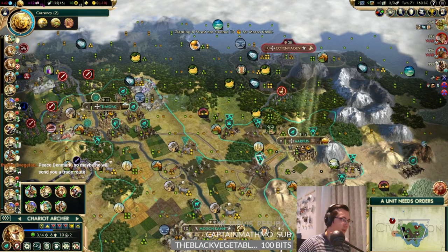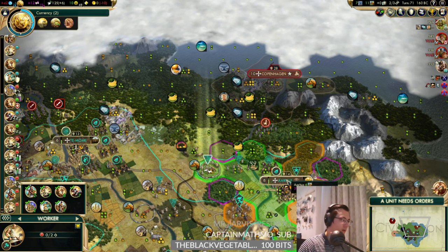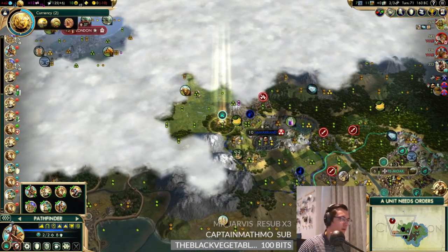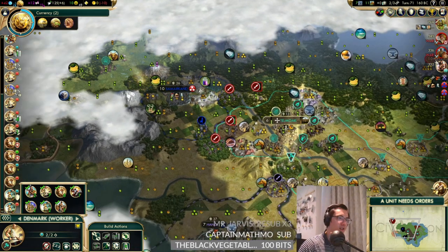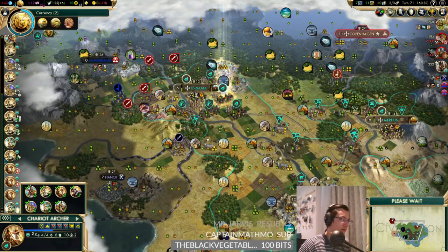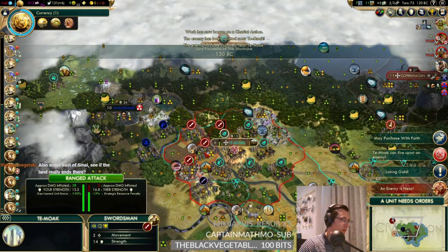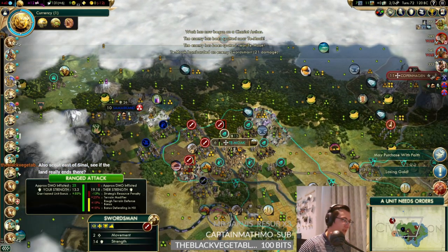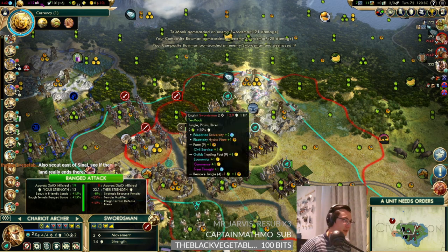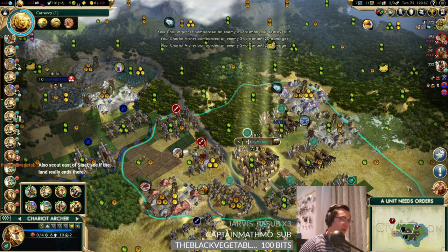Once we get a new city settled it'll be okay. England is still coming. Meet some city states for a bit of gold - that's true, says Black Vegetable. Ryan just joined the stream - welcome! He says he's excited to see the Shoshone and just won his first deity victory with them. That's really cool, nice job Ryan. It's cool that you managed to get your first deity victory with the Shoshone - they're a strong civilization.